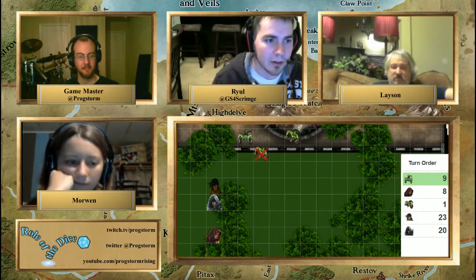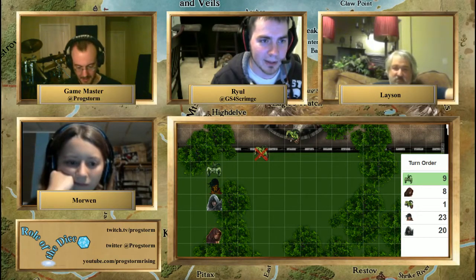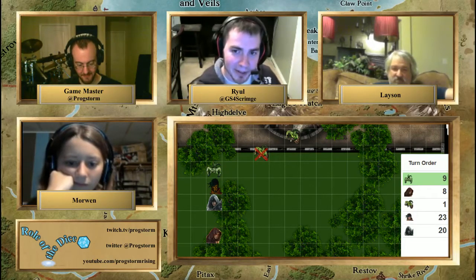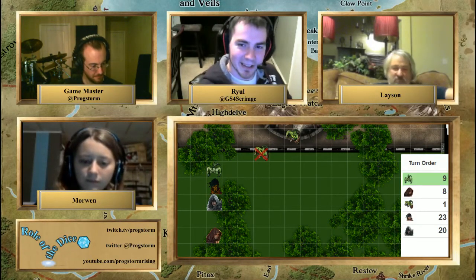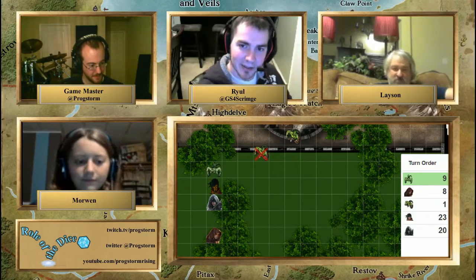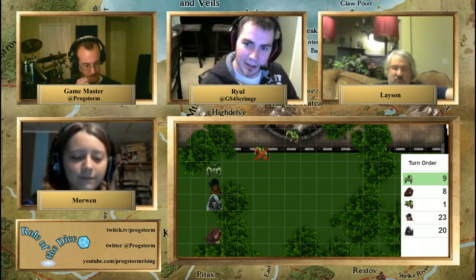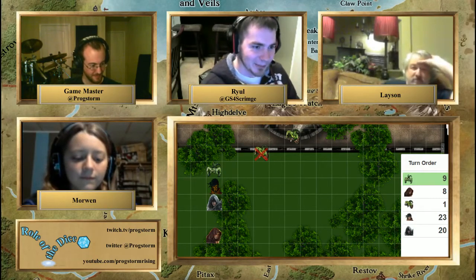That one went down. The buff one is coming after Rival. I have mirror image up — there's a 50% chance he attacks the wrong one. Well, he attacks you. So much for my luck.